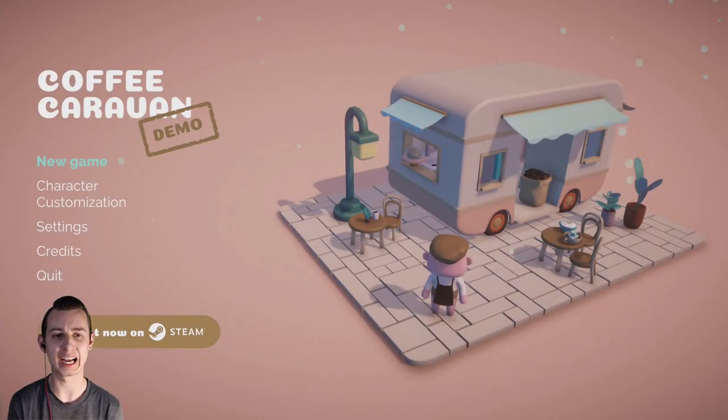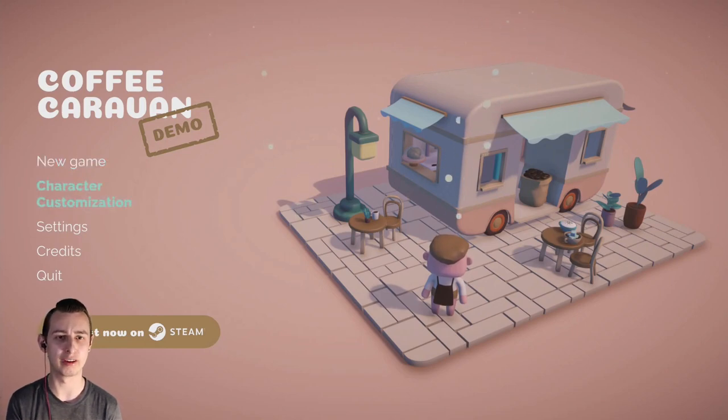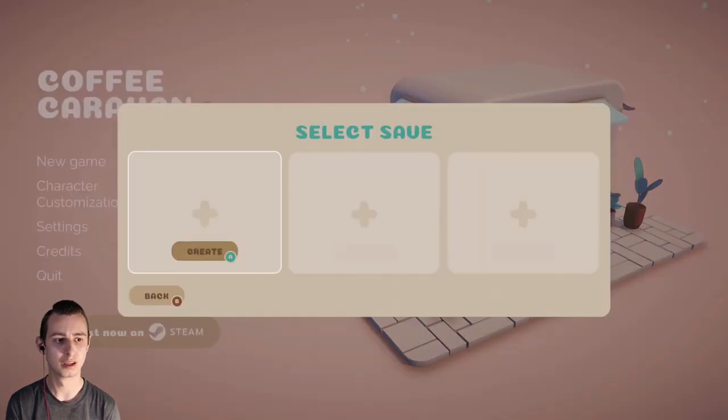Hello everyone and welcome to Coffee Caravan, part of Next Fest. This is a coffee tycoon management game where you're serving coffee from a caravan. I've already customized my character. If you want me to turn this into a series when the game gets released, just watch the video — if I get loads of views I'll do a series. Also like the video, subscribe, and turn on post notifications. Let's start — Coffee Caravan, new game, select.